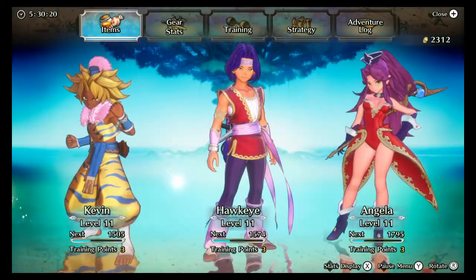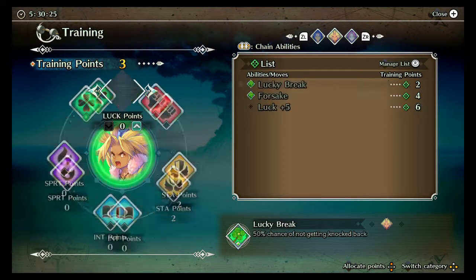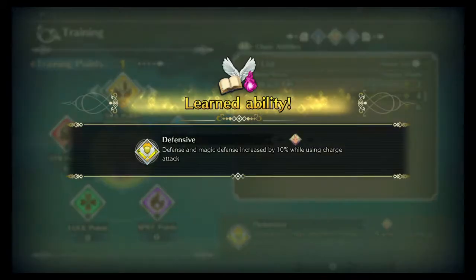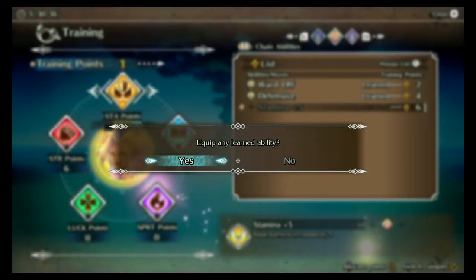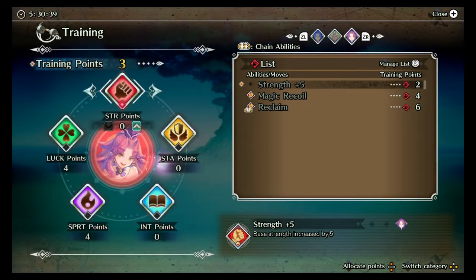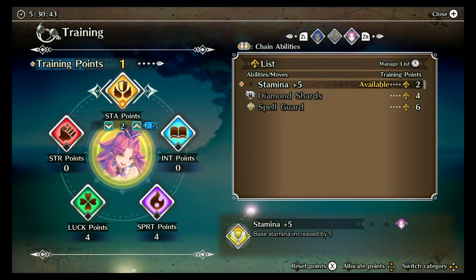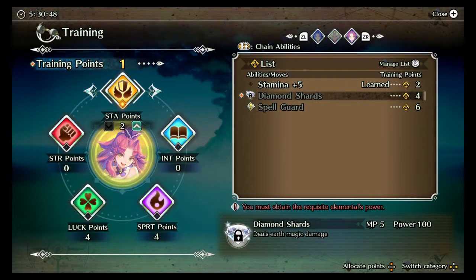Before we get started I want to spend the training points from our level ups. I'll start with Kevin — I'm just gonna put two of them into stamina. And then Angela, we are also going to go into stamina because I want to get her up to four so that she can learn Diamond Shards when we get Gnome.